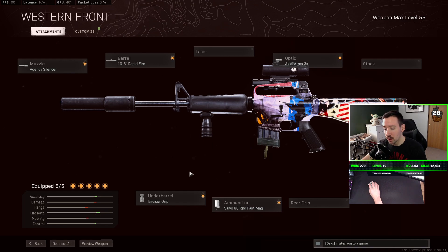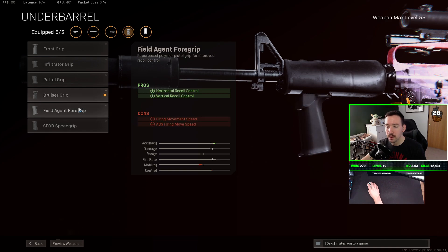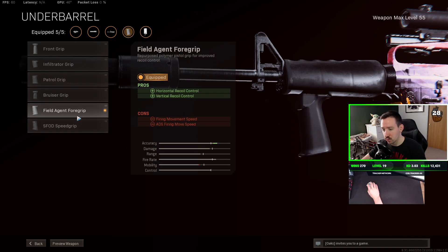We're not going to be using the bruiser grip anymore because it no longer helps with vertical recoil. The field agent grip is your best bet, since our big focus is reducing vertical recoil and this is the only one that helps with that. Since the Season 2 update the attachment stat data is actually accurate, unlike previously, so we can trust these stats now. A lot of this stuff will likely get tested by people like JGOD, True Game Data, Exclusive Ace, and Pony Hoff — I'm waiting on them before I solidify my build.